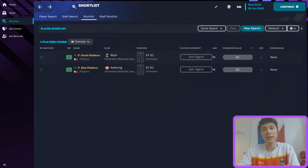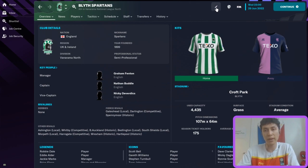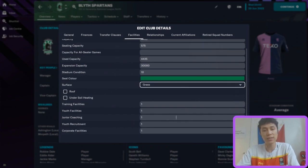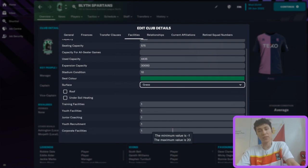Both perfect players are placed in the Vanarama National League North — bad hiddens at Kettering and good hiddens at Blythe. I chose those two teams because they're predicted to finish last in the Vanarama National League North this season. I have also nerfed their facilities — training, youth, junior coaching, youth recruitment, and corporate facilities are all set to one.